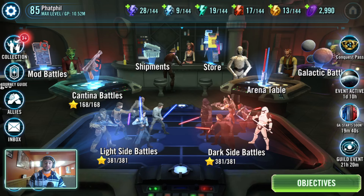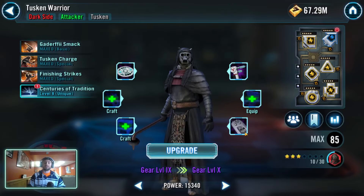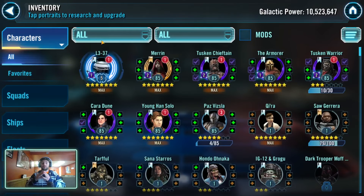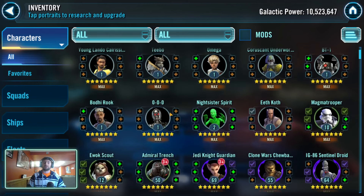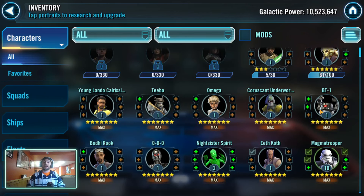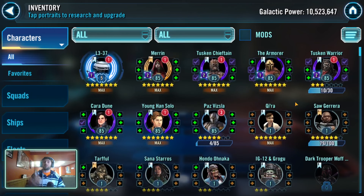Hopefully you guys enjoy this list. Now there are rules. Number one: I have to have the character at seven star — I can't say I want Tusken Warrior at relic levels without having them at seven star, or at least the ability to take them there. That would exclude characters like Path characters. Second, even though I have Triple Zero and BT-1 at relic levels, I need them for the Doctor Aphra journey, so it's not fair to include journey guide characters — of course they need to be relics. This list is true wants and desires, not requirements for a journey guide character.